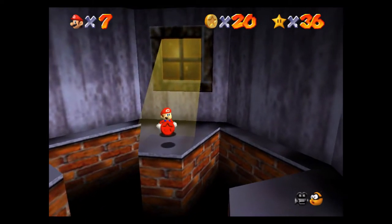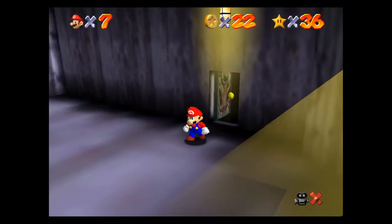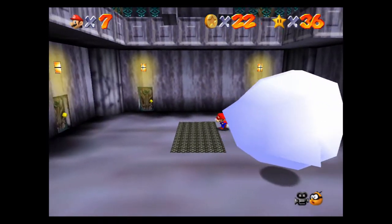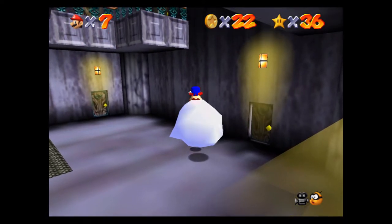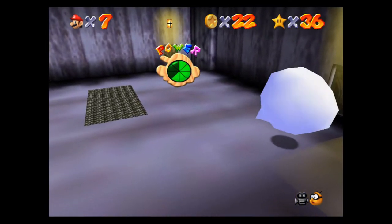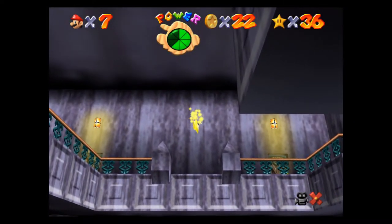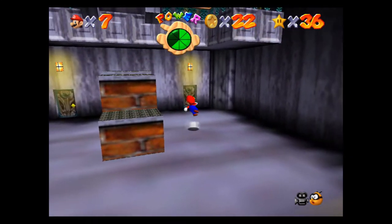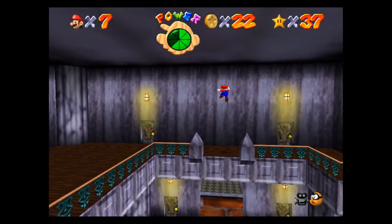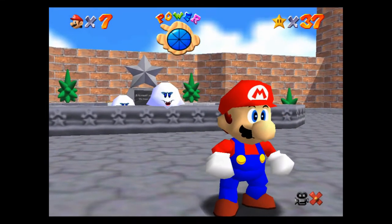So the Big Boo is actually out in the front here, back in the main lobby. I usually dive at him, but you can butt stomp. The hitboxes for these guys are pretty massive. Easy peasy. The middle should raise up — there we go, guys. First star of the map. That was pretty easy — like 60 seconds or something. We're up to 37 power stars — making great progress.